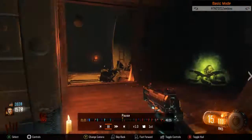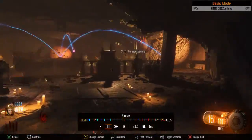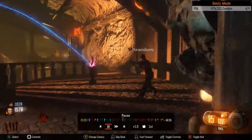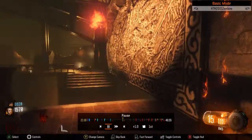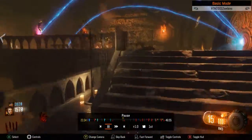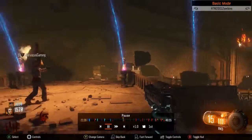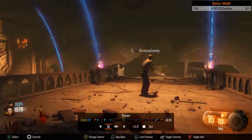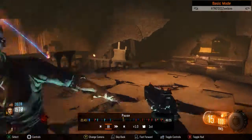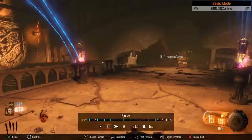Once you don't kill the Margwa in time, you can go anywhere to open the rift. If you don't open it the first time, a little ghost thing spawns and you have to kill it. Once you have the gate-worm from each ritual, it magically opens and you place one in each of the four cauldrons.